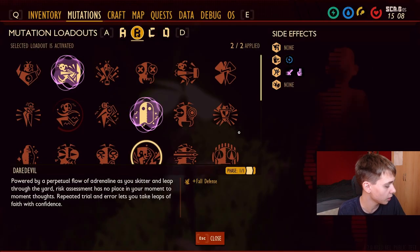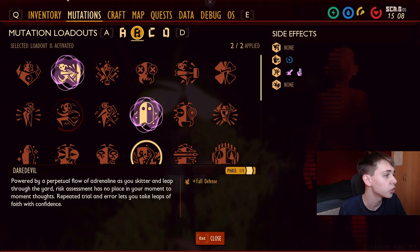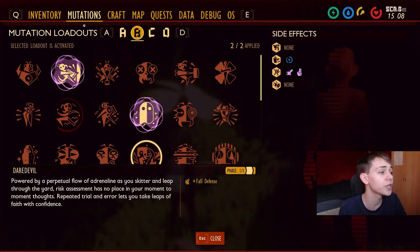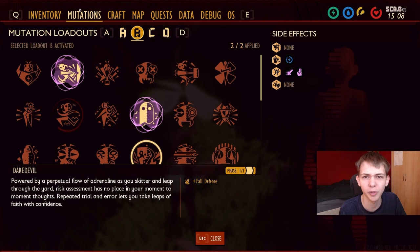The other thing you'll notice — if I switch between the two images, this is what it currently looks like in the game menus. If I switch back you'll notice right here they've changed it from 'status' to now saying 'mutations.' Presumably this is just because 'status' didn't really make sense before — it's the mutations page, that's what everyone calls it. So they've changed it to mutations now.